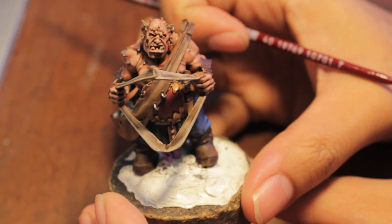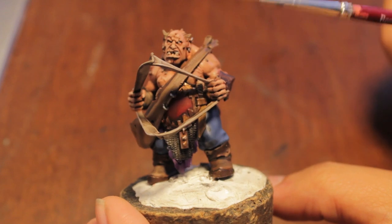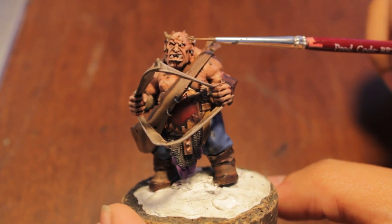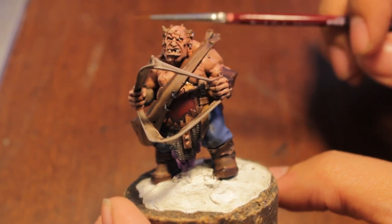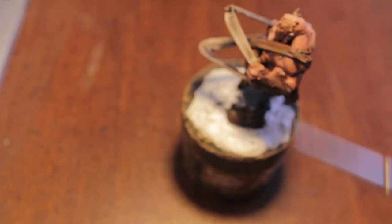I also did a couple of other things — I decided I was gonna go for the cloudy eye look, you know, when you have somebody whose eye got all jacked up and it looks really cloudy with like a scar over it. Anyway it's gonna be really awesome, so I'll teach you how to do that. Let's get started with the left side. The first thing we're gonna do is highlight up the gauntlet.